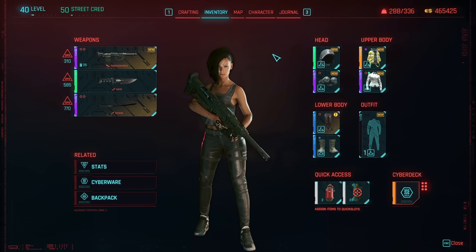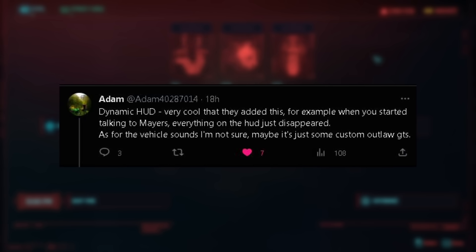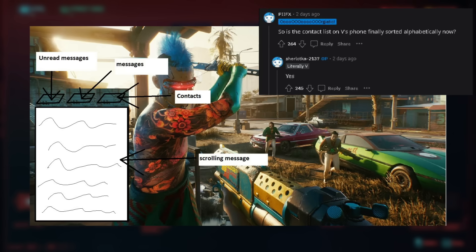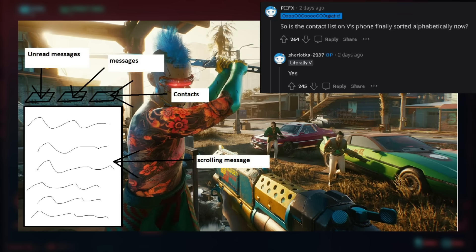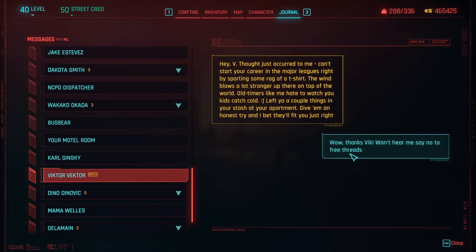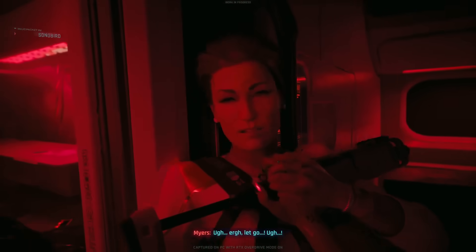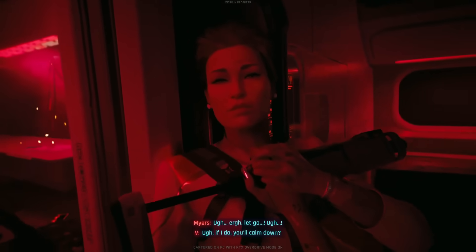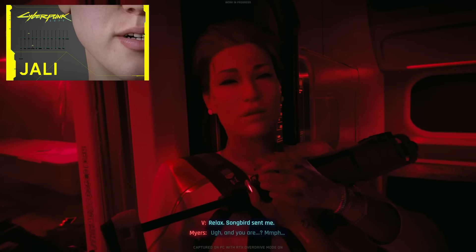The menu and UI have gotten an overhaul — most notably V's phone and what Adam describes as a dynamic HUD. The phone will now have contacts sorted alphabetically and split into categories like recent contacts, messages, and general contacts. Contacts will also respond to texts more slowly, making it feel more natural. The dynamic HUD will mean your HUD disappears when talking to characters — for example, in a conversation with President Myers. The FPP scene system is one of the best parts of Cyberpunk 2077, and facial animations and animations in general seem to be even more realistic with the update, with characters feeling and looking more alive.